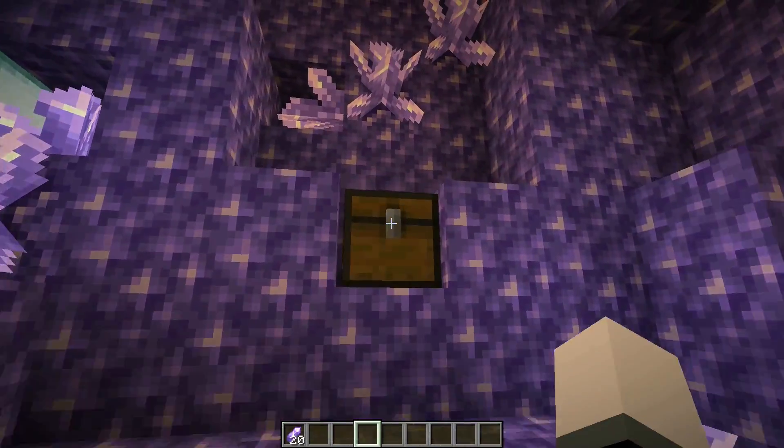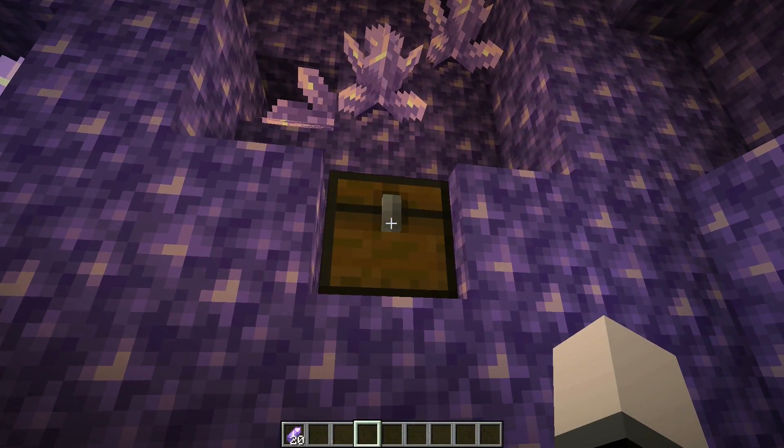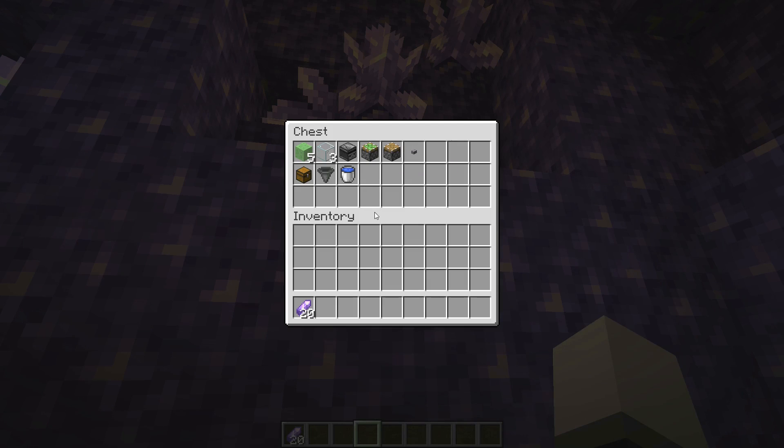These are the things you are going to need in order to build the farm: five slime blocks, three glass, a piston, a sticky piston, an observer, a button, a chest, a hopper, and water to collect all of our shards.